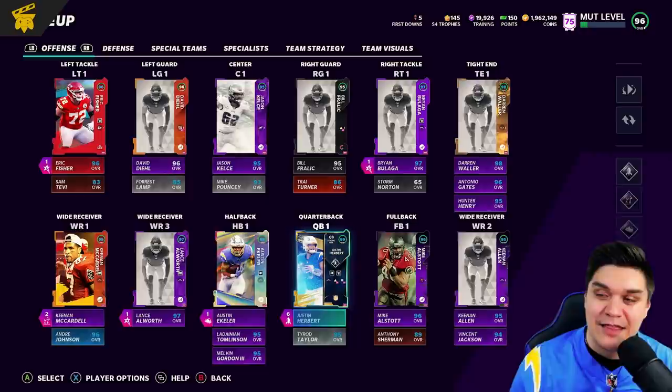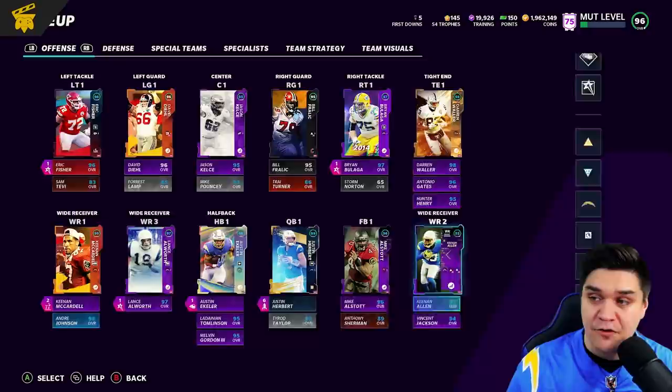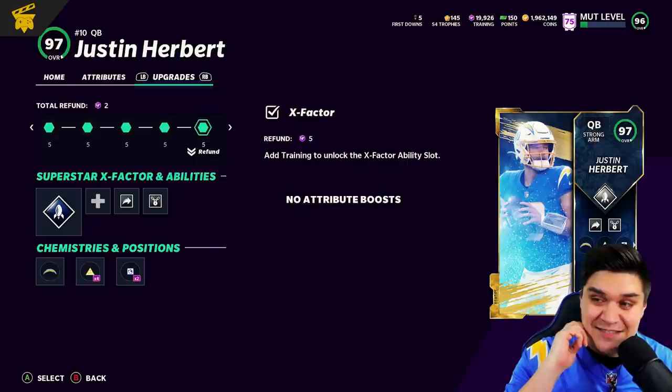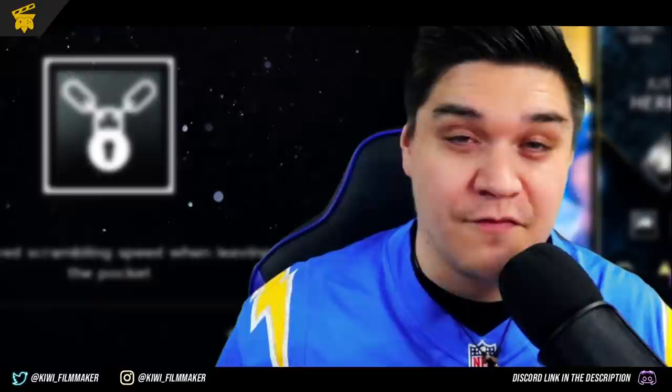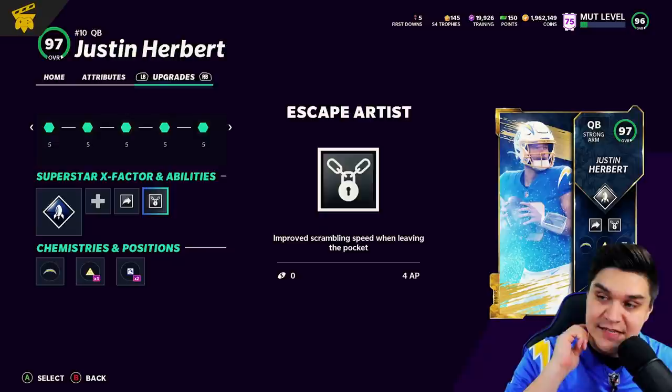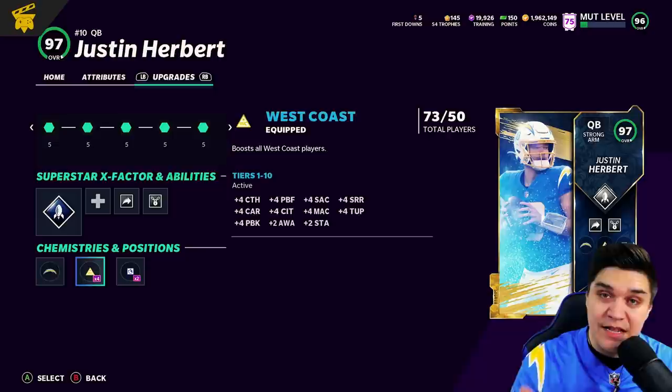I'm going to show you guys my thought process in building the Chargers 50-50 theme team. Remember, 50-50 means we have 50 out of 50 Chargers. We can have a couple extra spots if we want to add extra players. Let's take a look at the chems and abilities I'm running on him. I'm running Bazooka, Gunslinger, and Escape Artist. I don't really use Escape Artist that often — the verdict is still out — but I figured why not give it a shot in today's gameplay to see if we can get glitchy with Justin Herbert's new bump in speed. I'm running West Coast instead of Go Deep because he gets quite a few bumps in medium and short accuracies, and he doesn't need the boost for throw power anymore because he comes with stock 99 throw power. I also put Sprinter on him.